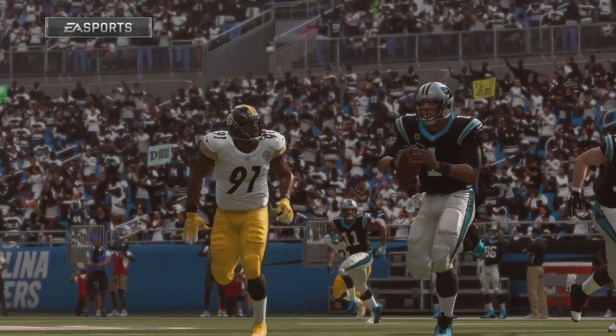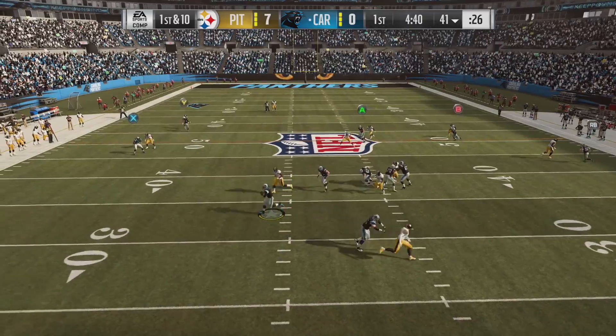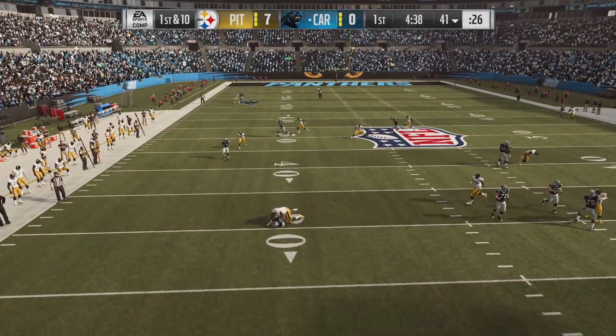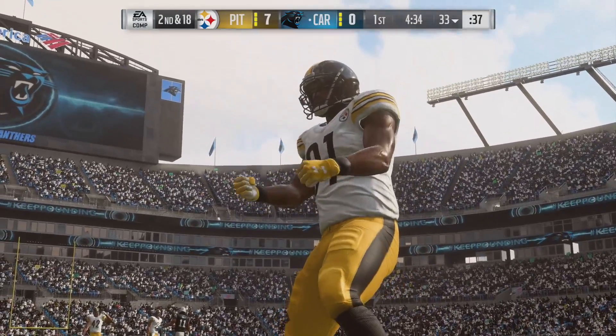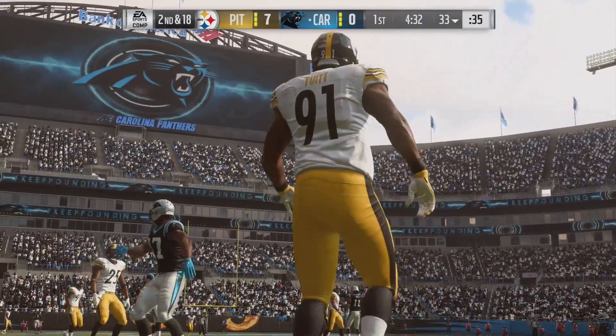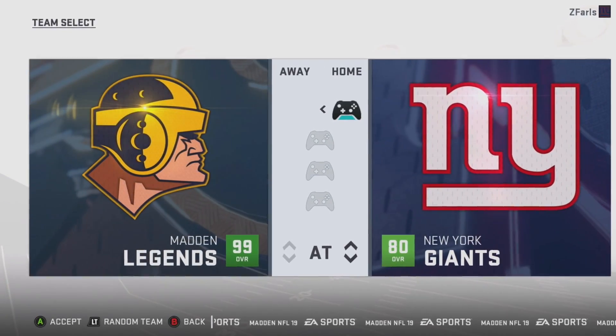Throwing away the football is still in the game — click down the right stick. If you're new to the game or not great at passing, throwing the football away five times a game will probably make you a better passer. You'll take fewer sacks, force fewer throws. That's the consistent thing I see with good players: they're willing to throw the ball away and fight for another down.